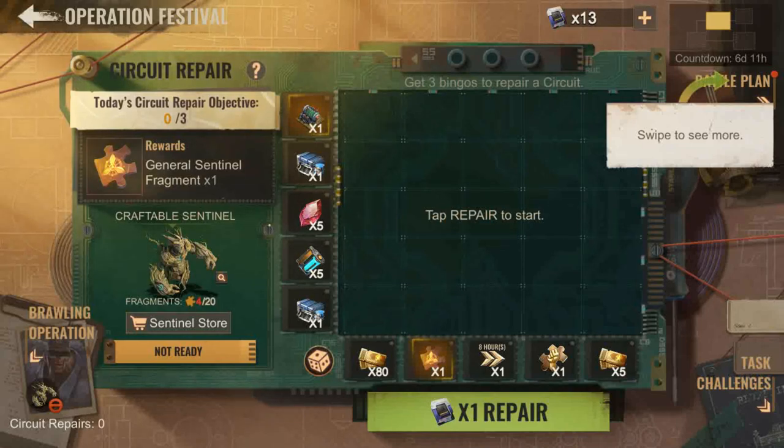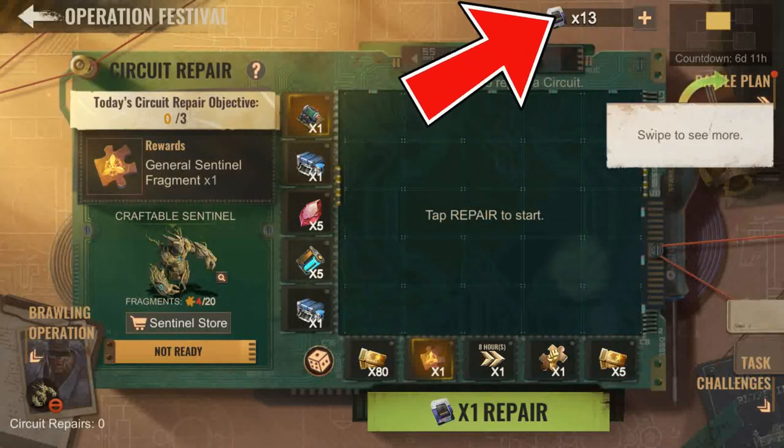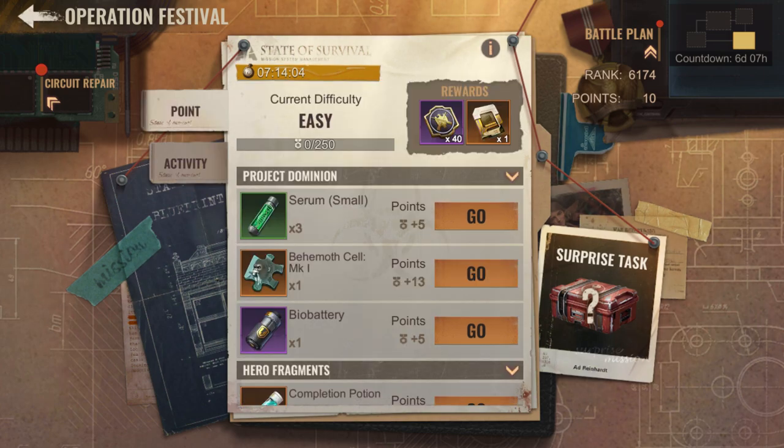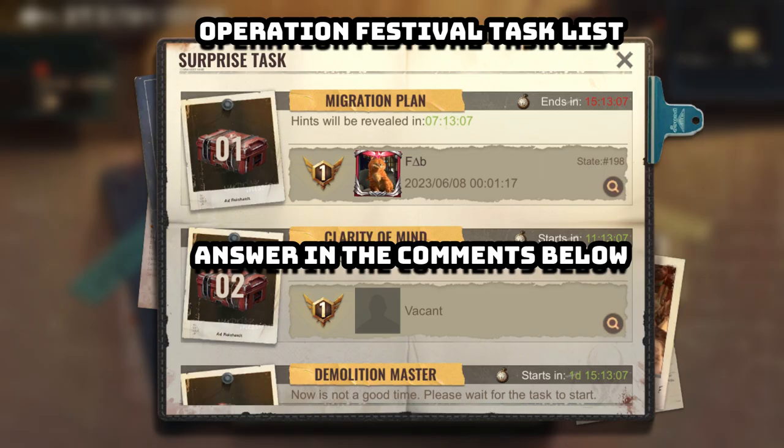To complete the objectives, you need restoration chips, which can be easily obtained by doing any daily tasks in the task challenges event page — there is daily activity and points activity, both pretty easy. You can also get those sentinel fragments for free, but you need to be fast and know what to do for the surprise task list challenges.